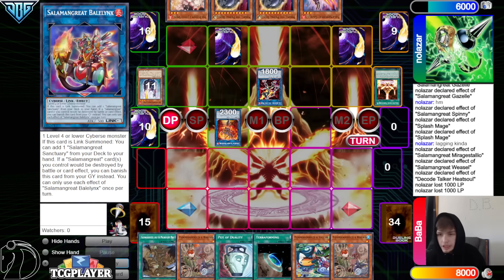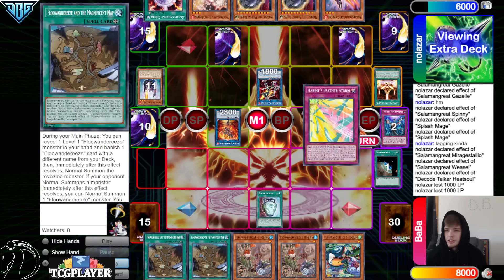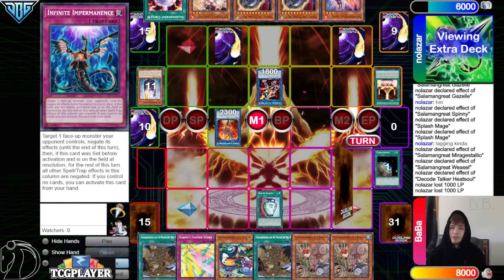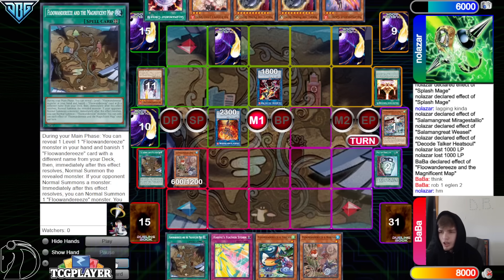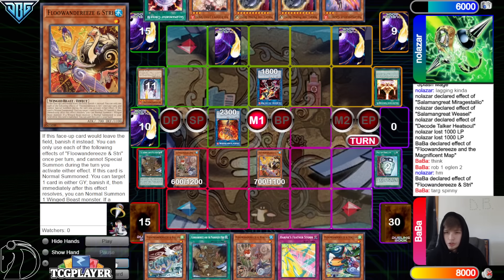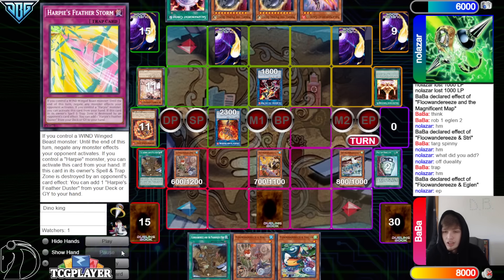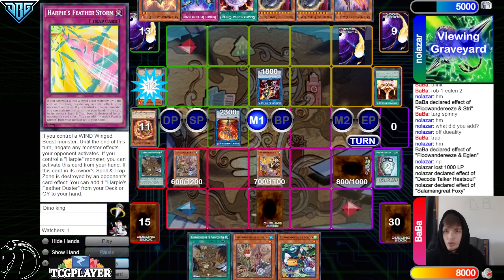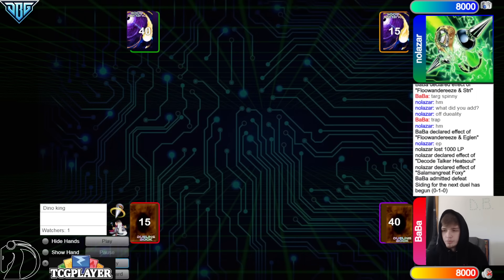They draw another Robina. Heatsoul draw in the End Phase — Terraforming, grab Map. Activate Duality, looking at top three: hits Harpy's Featherstorm, Imperm, Mega Monarch — none of those are doing much. Activate Map, reveal Robina, banish Eagle — Robina 1, Eagle 2, grab back Eagle. Robina goes search for Ostrich. Normal Summon Ostrich, effect — banish Spinny. Normal Eagle, Eagle effect — chain Ash Blossom. Set Harpy's Featherstorm. End Phase: Book of Moon on Eagle, but they don't have a Wind Winged Beast monster so they can't activate it. Pass. Draw Imperm — they're just going to end the game. Heatsoul draws Salmon Great of Fire. Foxy discard special. They scoop, hoping they played into Map effect. Next game.